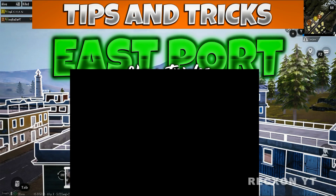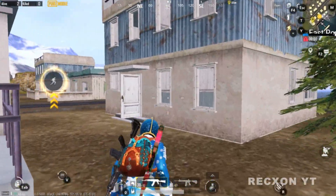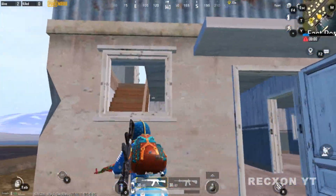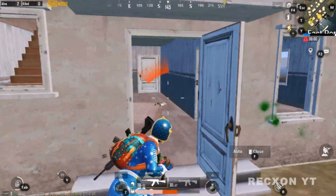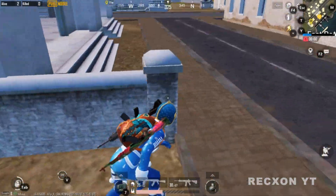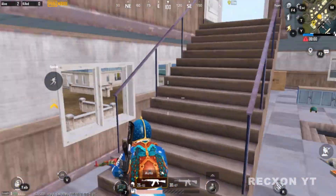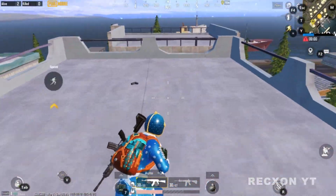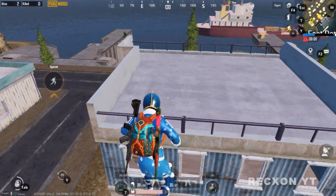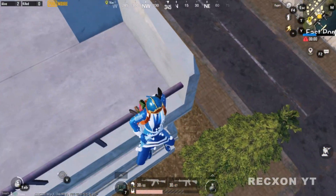Trick number 5. If the enemy is camping on the stairs of this building like this, then you can kill him easily. Surprise attack the enemy without exposing yourself, or silently. Just go upstairs on the roof of the nearer building and jump towards the roof of the enemy's building. Now jump down like this and kill the enemy easily.